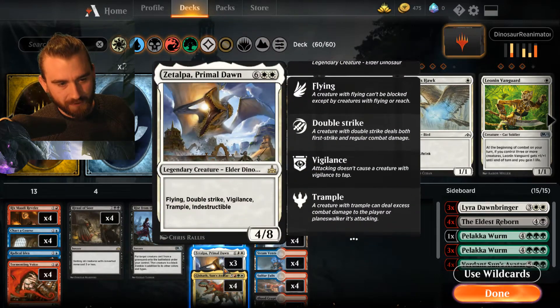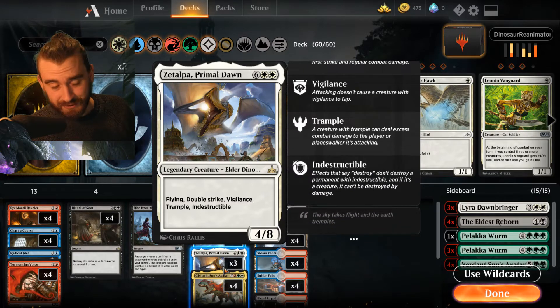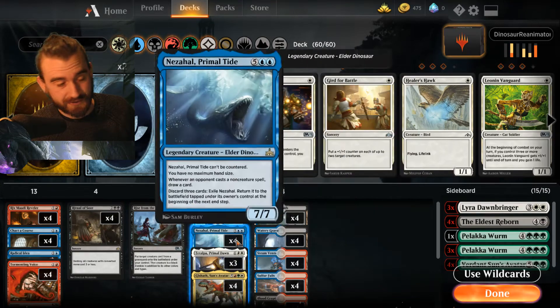You can hit Zetalpa, Primal Dawn, which is Flying, Double Strike, Vigilance, Trample, Indestructible — a pretty huge, big creature, hard to deal with. And we have Nessahol, which is also the only creature you can actually cast in this deck. It can't be countered, you have no maximum hand size, whenever an opponent casts a non-creature spell you draw a card, and you can discard three cards to remove it and put it back again. So it's essentially always indestructible as long as you have cards in hand. These are three really big threats, and it doesn't really matter which one you reanimate, but of course Gishoth is the best one.